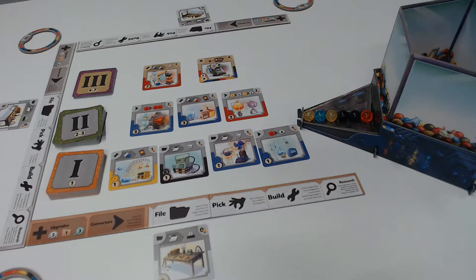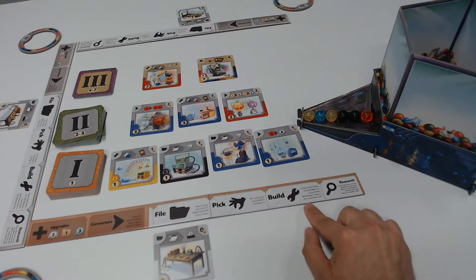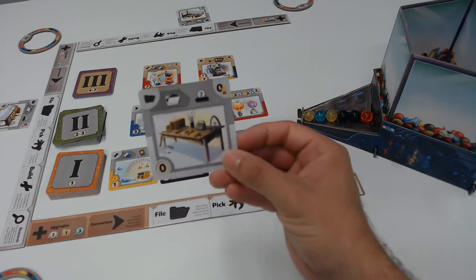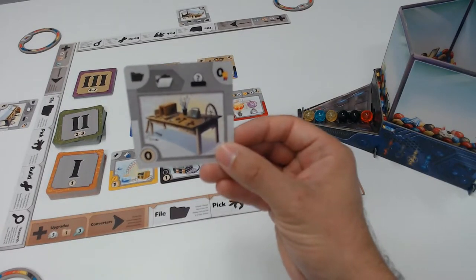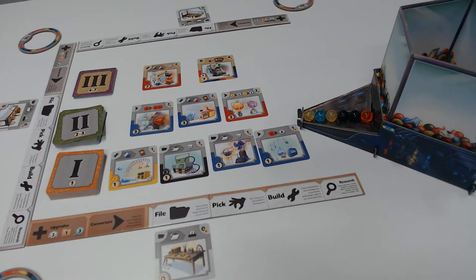Welcome back. We've set up a game of Gizmos for three players for this demonstration. To begin, you're going to deal out everyone a player board or tableau and one of these starting gizmo cards, which are indicated with the zero and the file icons. They're in gray color so they're separated from everything else on the board.